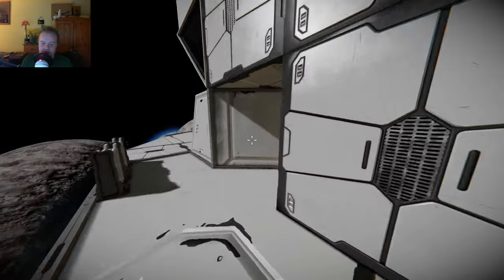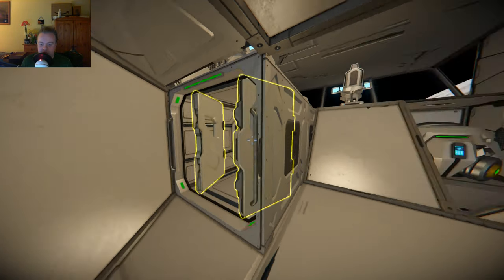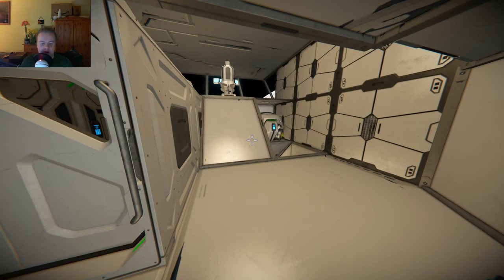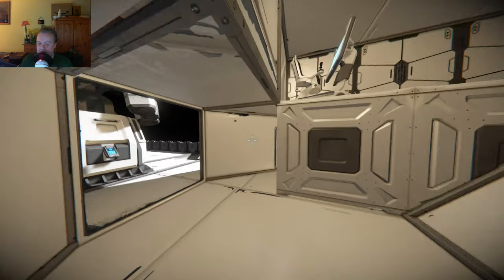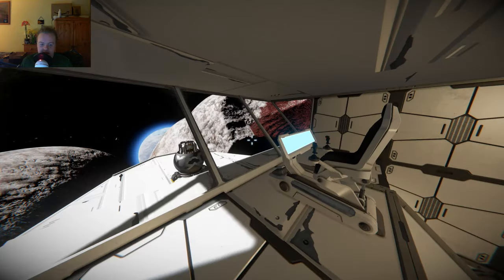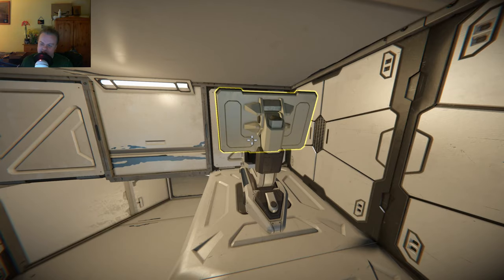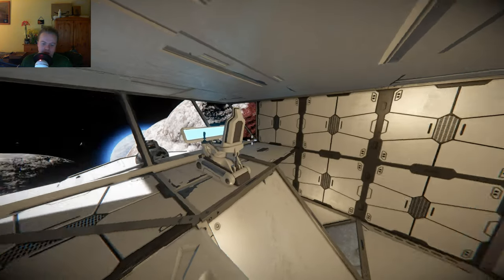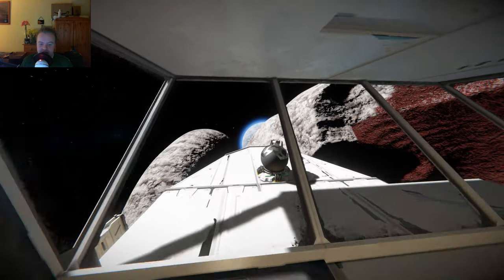If we go inside, it is a very simple ship inside, but it doesn't really need to be anything more than that. There really isn't much going on inside — it's a tugboat. I have a window at the back for some reason. The main cockpit is right here as you'd expect, and there's a secondary seat. Not really sure who would be in here — I suppose you could have a co-pilot, or maybe another person to manually control the tractor beams.